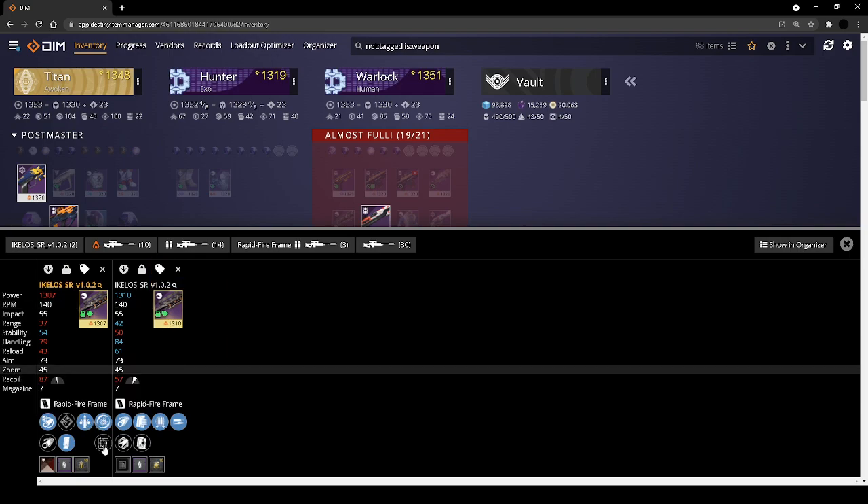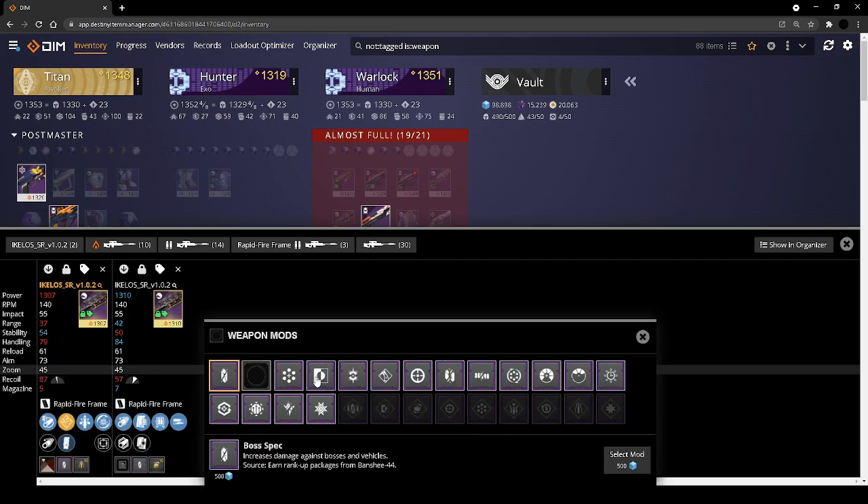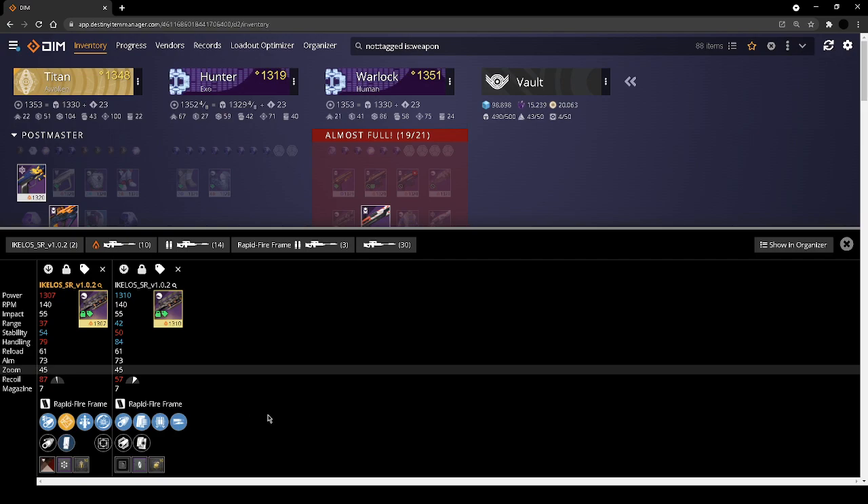My Kilo snipers are both god tier — I love them both. Triple tap disruption and box breathing, and then fourth times high impact — both are really fun. Serif rounds drops you down to five bullets, but if you put on a magazine perk it brings you up to seven. You'd have to see what removing boss spec does to your damage, but serif rounds is nice. I'm definitely keeping both of those.